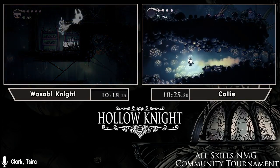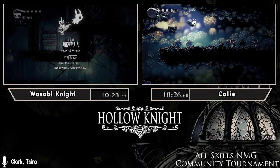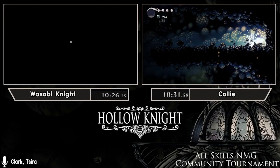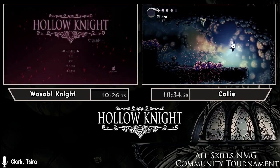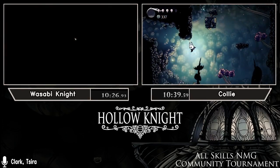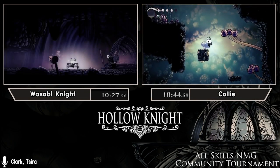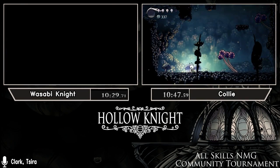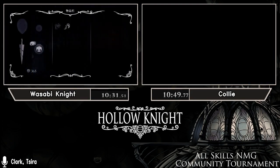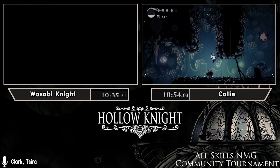Collie stopping to heal — she probably feels a bit uncomfortable going into the acid room without four health, which is understandable. Let's see how she takes this explosion pogo. She misses the initial pogo but at least doesn't take damage — that's the important thing. Getting it second try. Meanwhile Sobby has gotten Claw and is on his way to kill Gruz Mother.